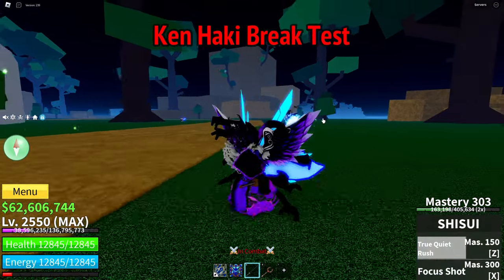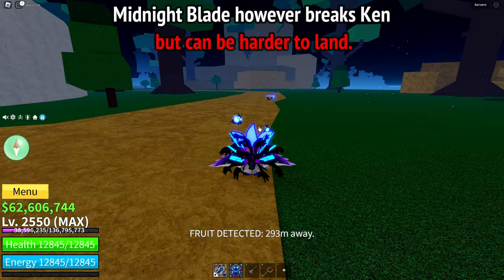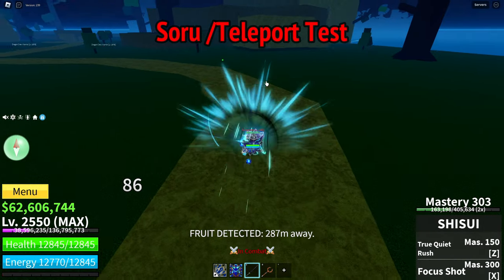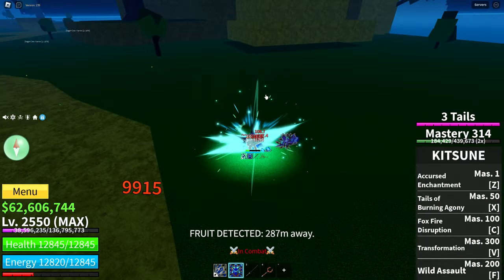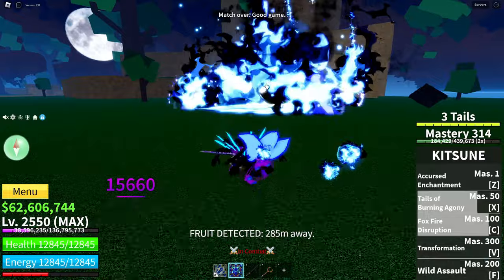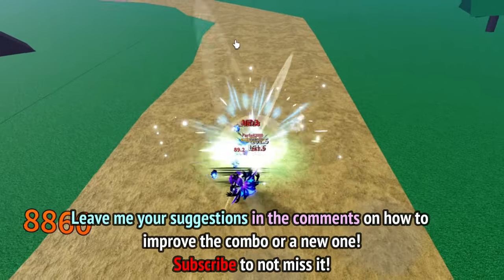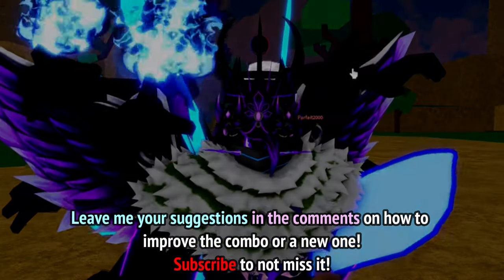He literally just dodged that — we're gonna try now Midnight Blade because this one actually breaks in hockey. One, two, three, four, five — he dodged it. Let's try again — one, two, three, four — he tried to sorrow. Wow, that did end him. It might be effective against teleporting out of the combo, but Ken Haki can easily break this combo. Subscribe to see me try the combos again with your suggestions — see you next time, bye!